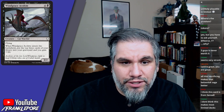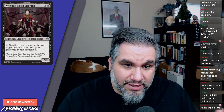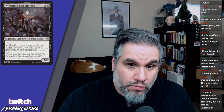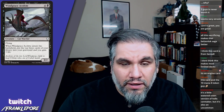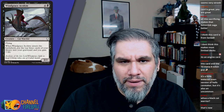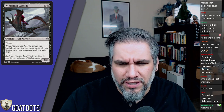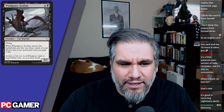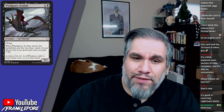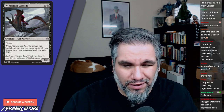Windgrace Acolyte: five mana for a three-two flyer. When it enters, put the top three cards of your library in your graveyard and gain three life. There are definitely scenarios where you're chump blocking with two Saprolings and can sacrifice them to return a big creature. But in limited, I don't really want to be milling myself for no real reason unless I have reanimation targets. For a three-two flyer in limited, I want to pay four mana, not five — the arbitrary mill-three and gain-three-life doesn't make up for that.